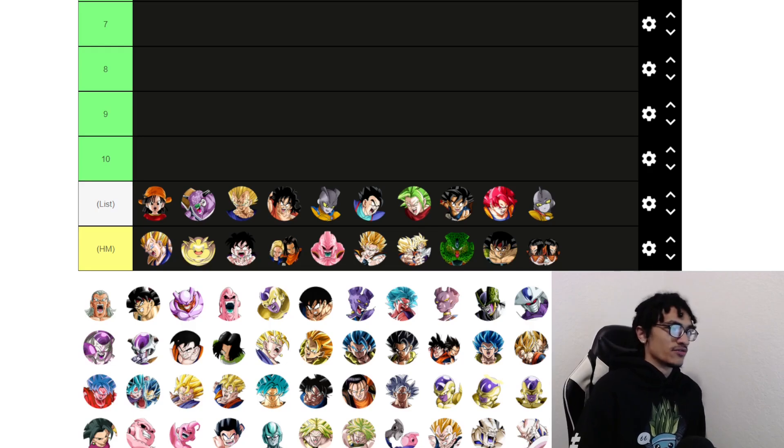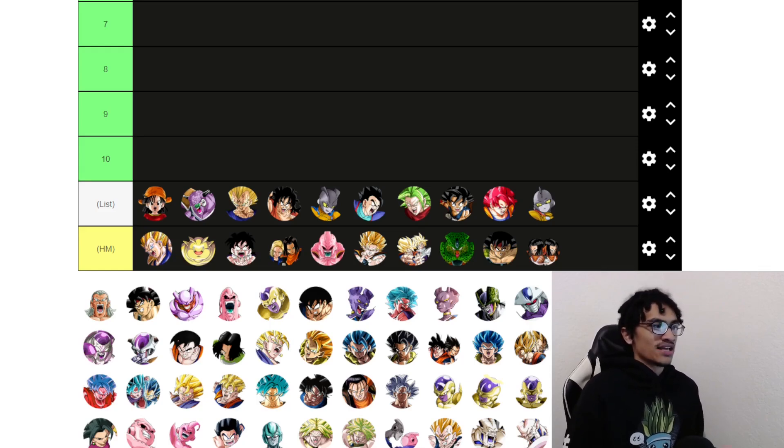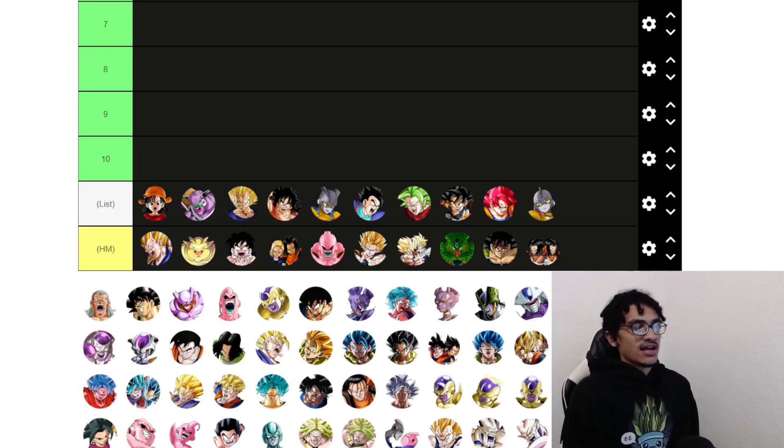The honorable mentions are: STR Super Saiyan 3 Vegeta, Tech Fatchinemba, AGL Kid Gohan, Tech Androids, STR Kid Buu, Super Saiyan 3 Physical Goku, the Exchange Goku and Gohan, AGL Cell, Tech Bardock, and the STR Androids.